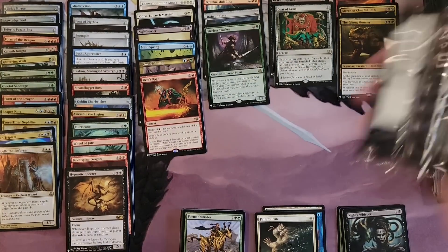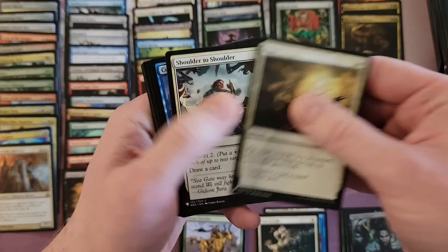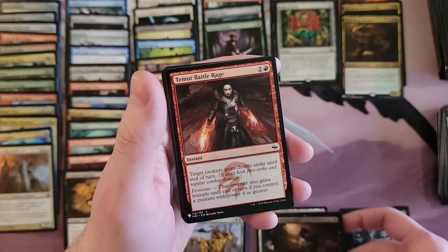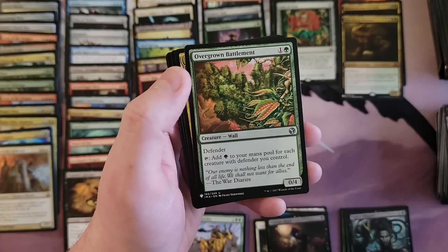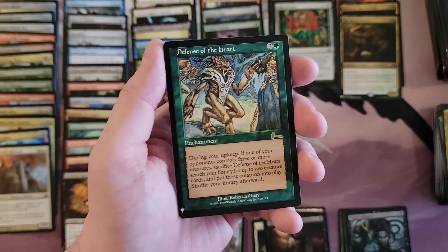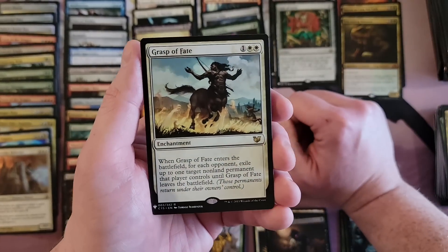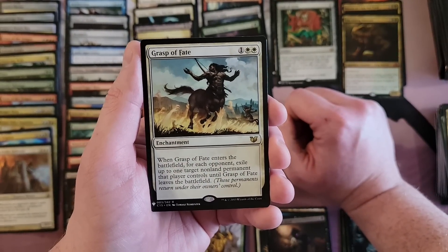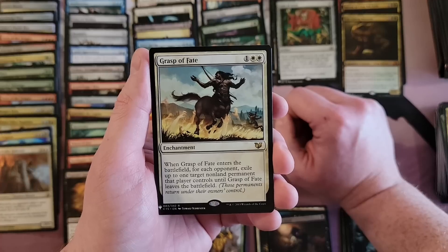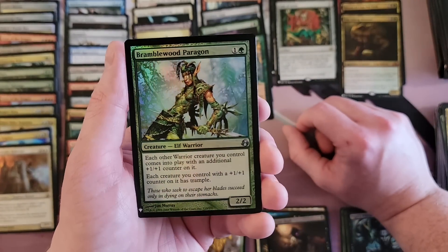Last eight packs folks — I need to find some spice, though I don't know what spice to say to hit because there are way too many cards. Animate Dead — cool. Battle Rage, Overgrown Battlement, Armament Corpse, Forgotten Cave. Defense of the Heart — that's a neat one, not the kind of hit that's going to wow. Grasp of Fate. Bramblewood Paragon.